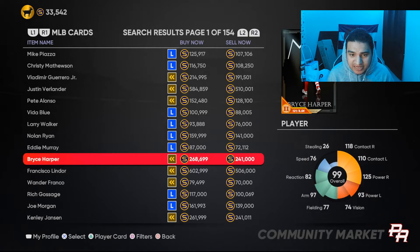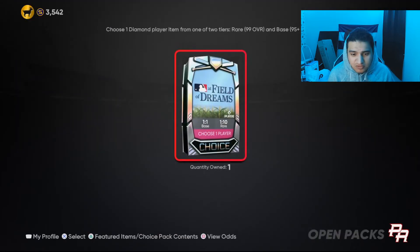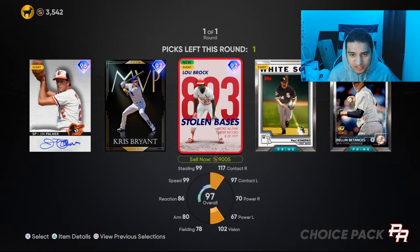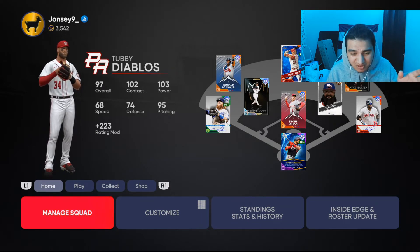I think we're gonna end it off with a pack — hopefully we pull Piazza. If we don't, then we're just sad. We're just gonna take Chris Bryant because we wanted him anyway; we just paid a little bit extra for Chris Bryant. If you guys don't really care about the program, that's just my thoughts about it.